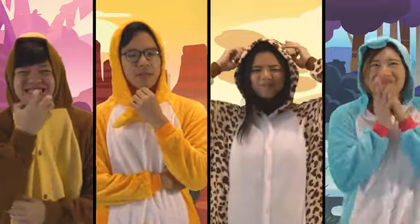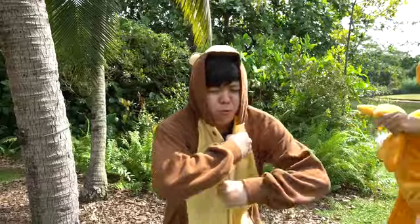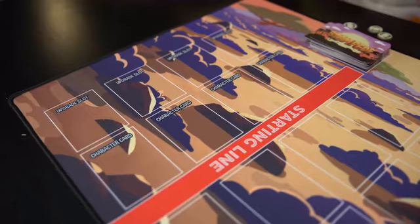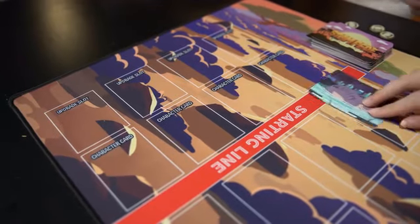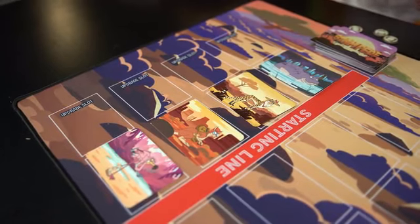You're about to witness this stampede — a race for survival out of the savannah, where animals will not only test their strength, but also their wit and cunning to get up first. In Stampede, players will choose an animal, and it's up to you to help your chosen animal across the finish line.